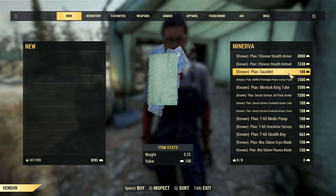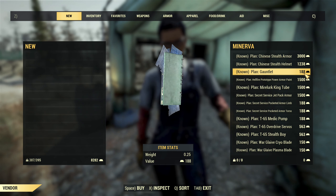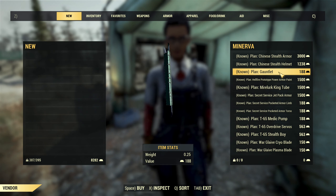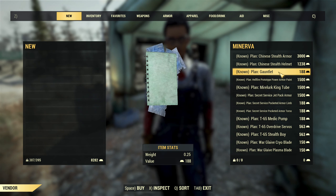Then you have the plan for the Gauntlet, which is surprisingly very cheap — 188 gold bullion — even though it is the best unarmed weapon, so if you don't have it yet you definitely want it.